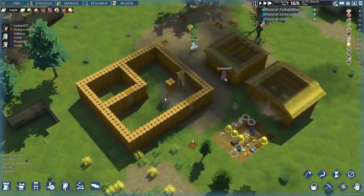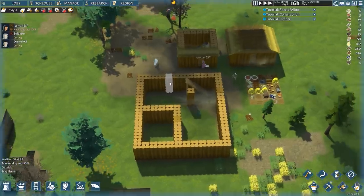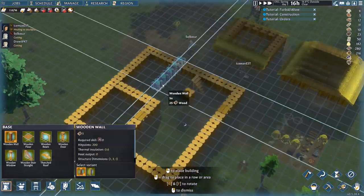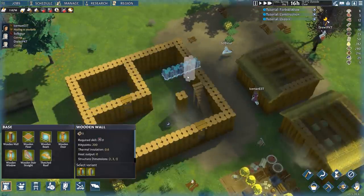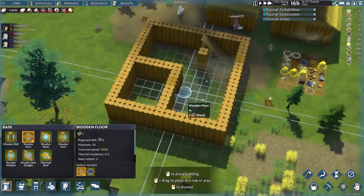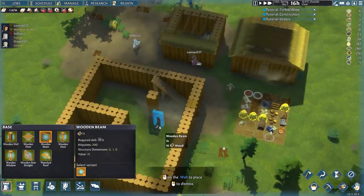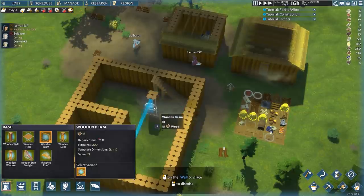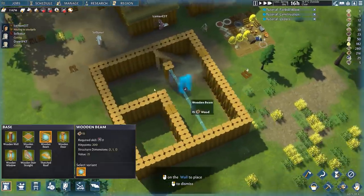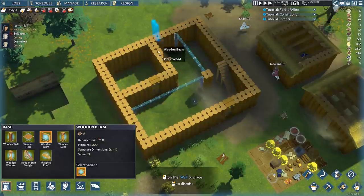Structural integrity does matter in this game. Whenever you construct a stable wall, you can build a little bit off of it before it's going to collapse — it stops after about four tiles because it's expected to fall apart. One way to increase the range and structural integrity is to place down wooden beams. If you place a beam up against a wall, you can see beams run between areas and provide base structure. This provides good structural integrity in the middle of an open ceiling area.